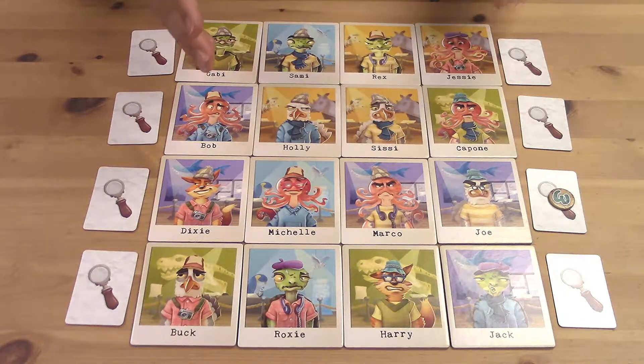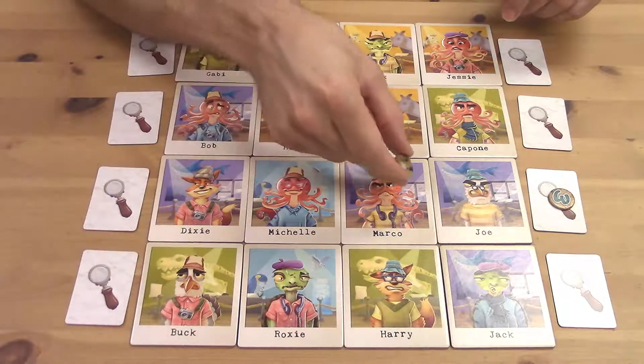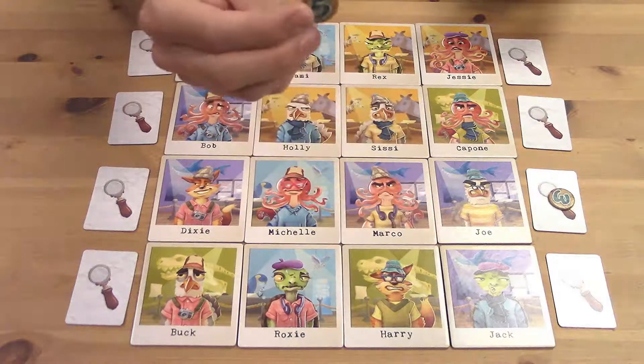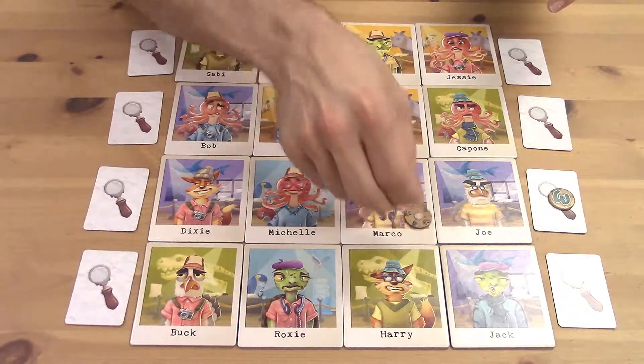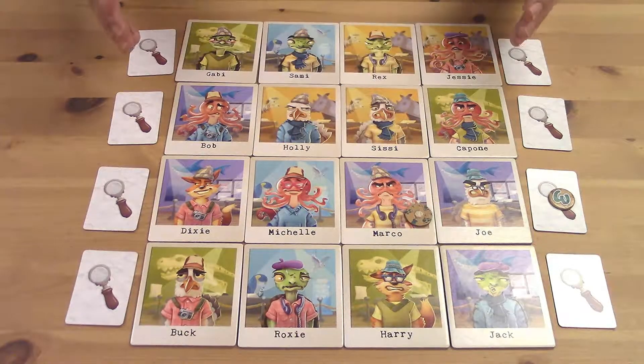The second part of your turn is to suggest a culprit. You're going to use one of your investigation tokens, again of your choice, and play it face down on any of the suspects out on the table. At the end of the game, we're going to look at who has the most points invested in our final culprits, and those will be our final scores. But this phase is also a good way to throw people off the trail — you could even put a token on a suspect you've already eliminated just to try to make somebody else think they're still in the running.